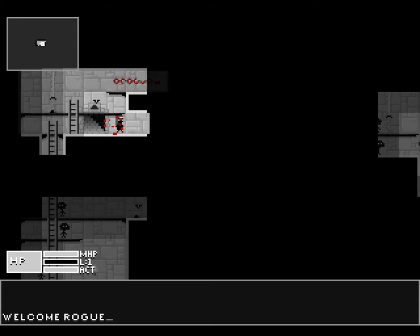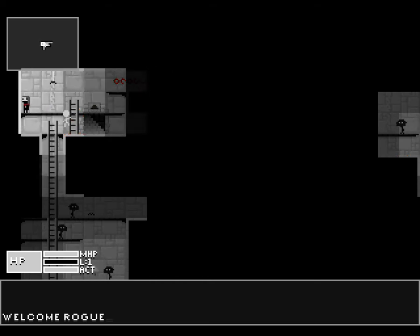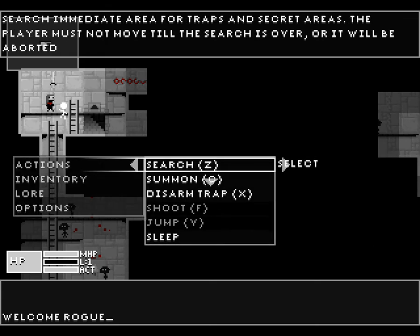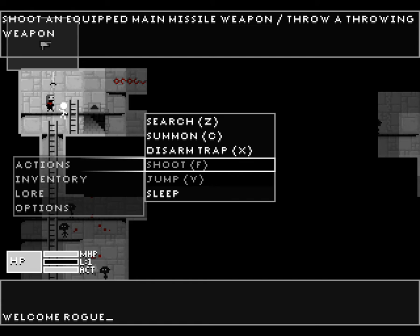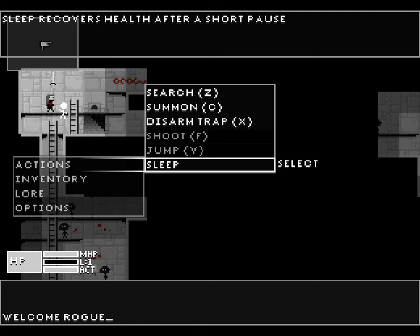Welcome, Rogue. So my name is the character I'm controlling here — this long-haired character, who is actually female and a very interesting female hero. She is named Rogue. Here are the things we can do in the action menu: we can search the level for things, summon our minion — the skeleton in white that's flying around to help us. If you're familiar with the pets in games like NetHack and DCSS, the minion is the same idea. Disarm traps, shoot if we have missiles or thrown weapons, jump if we can, and sleep if we need more health.